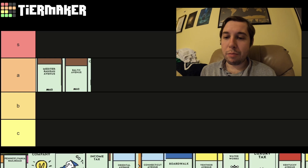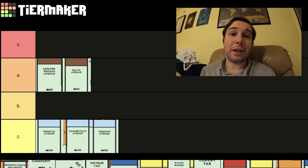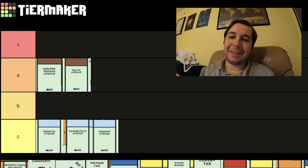The next ones are the light blue — Connecticut, Vermont, and Oriental — and I think they're one of the worst ones. They're just not great. You need all three to start building, and they're kind of difficult.